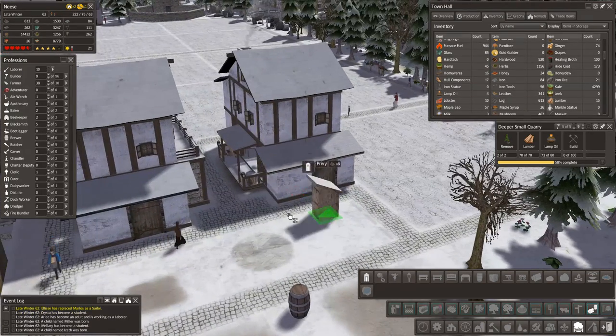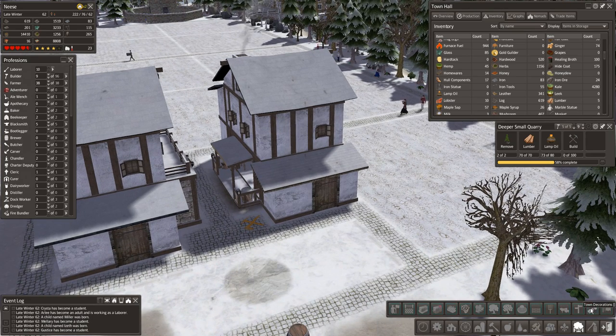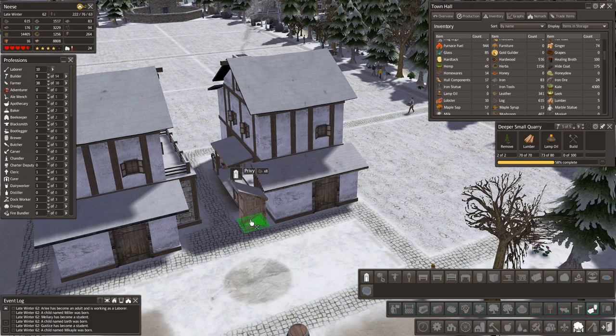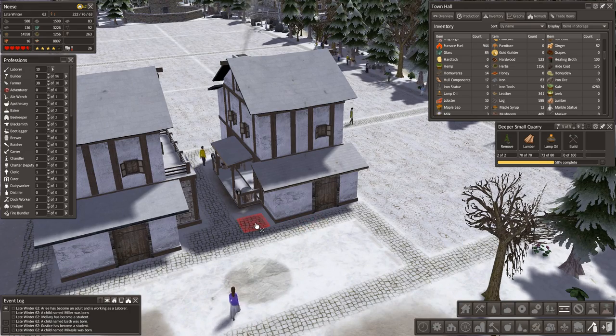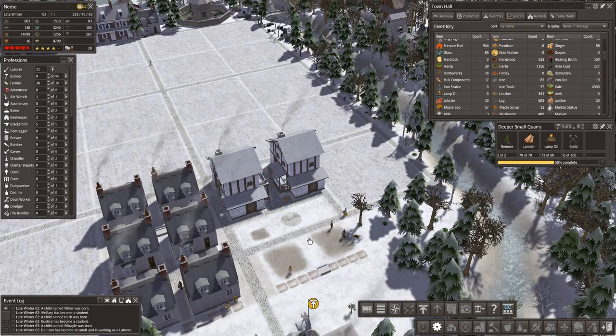A privy — can we squeeze one of those in? If we take away that bit of road, remove the road like that, then we can add in a privy. I'm going to prioritise the removal of that teeny tiny piece of road. Our food production's going up, which is good. Still two people with no homes.